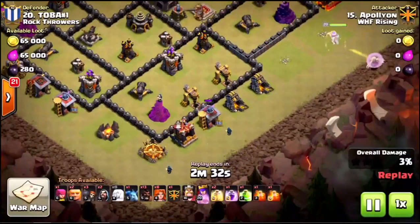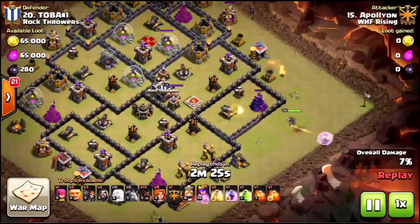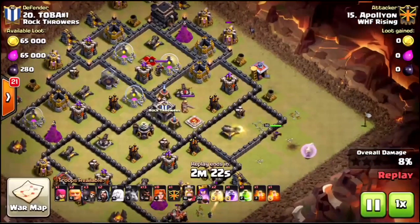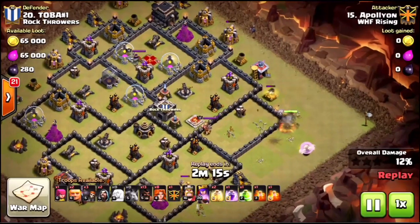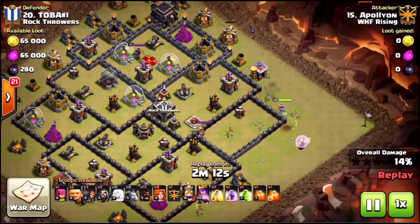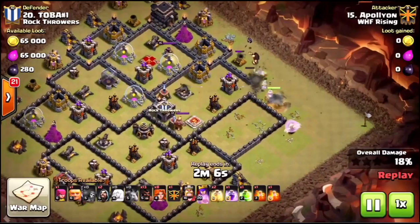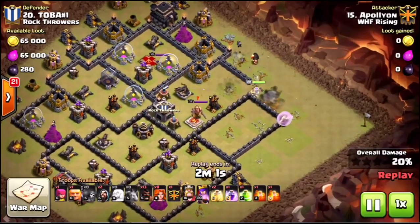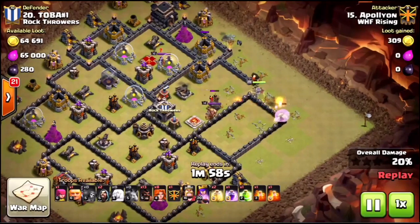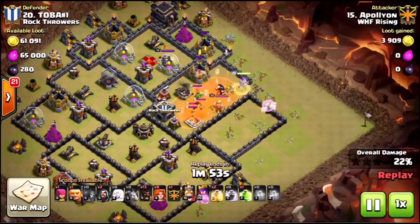I'm pretty much going to duplicate everything else exactly the same - no reason to change it. Drop the queen exactly the same spot, drop those wizards exactly the same spot to funnel for the second phase. Everything went really well in the original, so there's no need to change anything. The queen is doing her thing, minions funneling up top, and I'm going to hold back my rage a little bit on that queen.